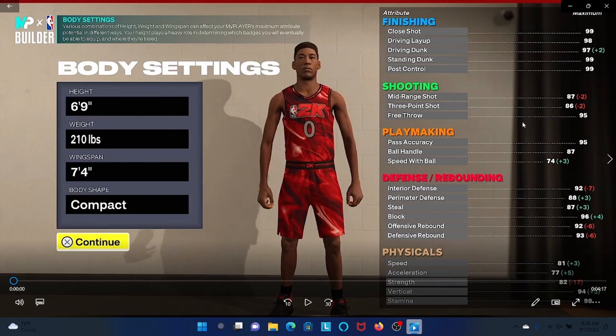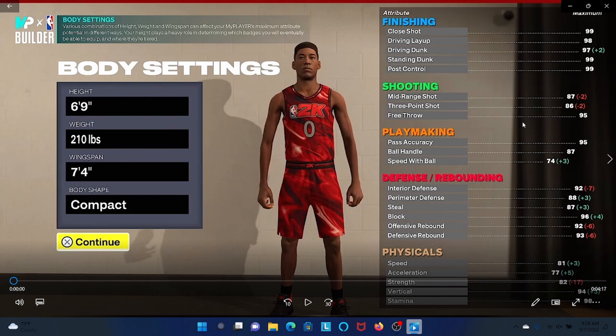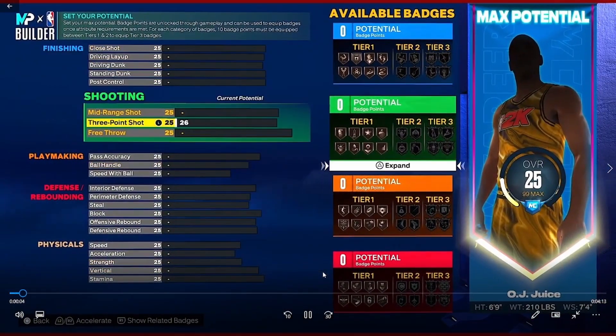The first build is this 6'9" Face Up Playmaker — this build is amazing, it looks so tough. Shout out to Juice Man and Beast TV for the builds; the original links will be in the description if you want to watch the original videos. I'm not taking their videos and saying they're my own — I did not get to test or play the game early, so shout out to Juice Man and Beast TV.